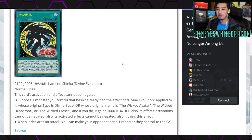Next we have the new card for the Gods: Divine Evolution, a normal spell card whose activation and effect cannot be negated. You choose one monster you control that hasn't had Divine Evolution applied to it yet — whose original type is Divine Beast, or whose original name is The Wicked Avatar, The Wicked Dreadroot, or The Wicked Eraser. If you do, it gains 1000 attack and defense, its effect activations cannot be negated, and it gains this effect: when it declares an attack, you can make your opponent send one monster they control to the graveyard.